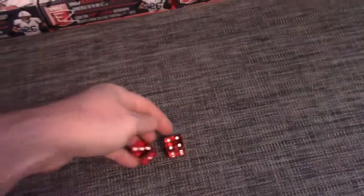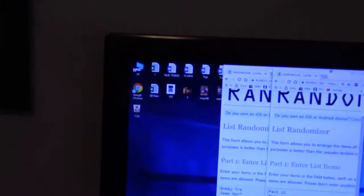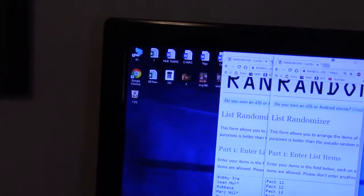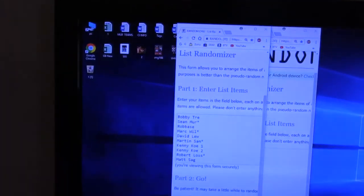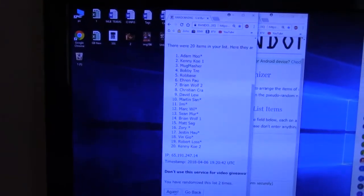We'll click the randomizer — 3 over here, 4 over here, so it's 7. Whatever pack falls beside your name after 7 clicks will be yours.